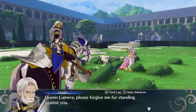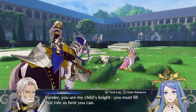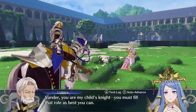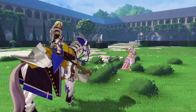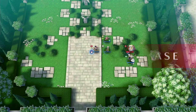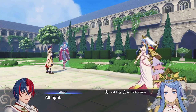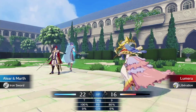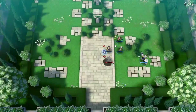Queen Lumera, please forgive me for standing against you. Vander, you are my child's knight — you must fill that role as best you can. Attack me with all your might. Watch, I'm gonna miss. Yep — oh, we both missed. We're so good at this. Actually, I wouldn't mind if I take some damage here. She is going after the Divine Dragon. Yeah, we do not have that much health yet.